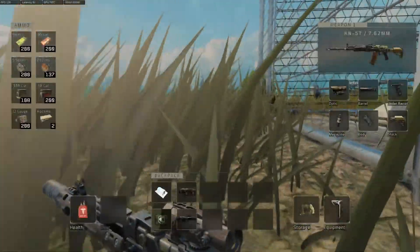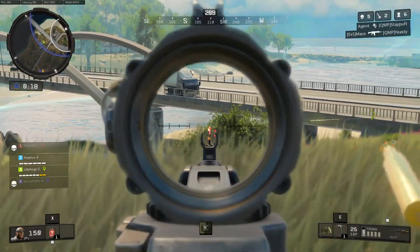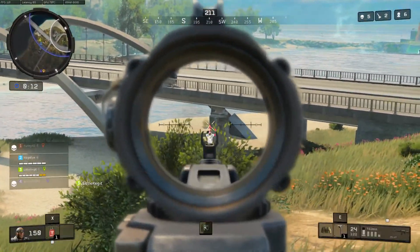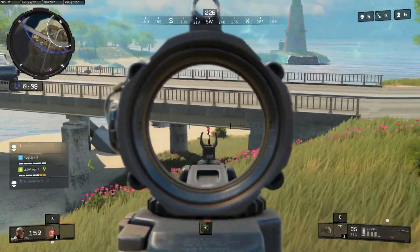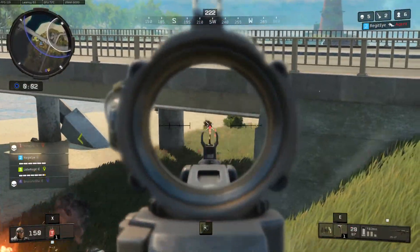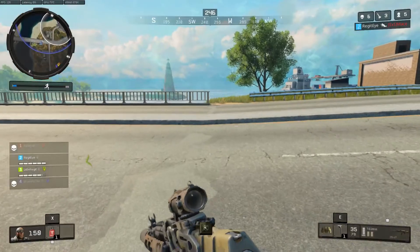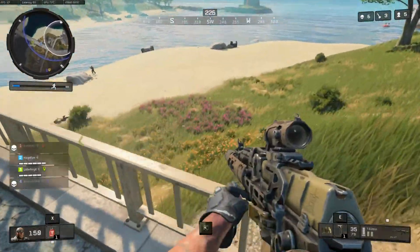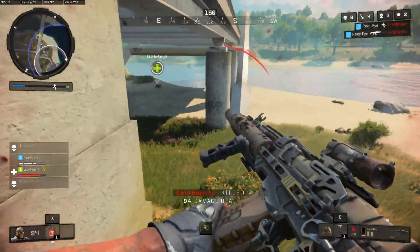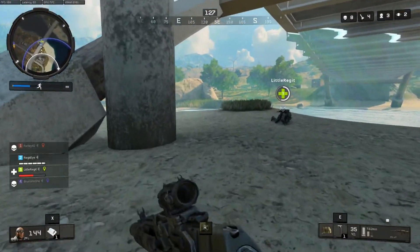Nice, nice. Lay down, bitch! We need a good position. You've got two people under the bridge at least. There's a guy — you're telling me that misses? That second one missed, that one missed too. Circle collapse imminent, get to safety. Oh, I lit him up — what the frig is that? Knock this body. Got two of them. What a zone to fight in. Holy shit. Good job, boys.